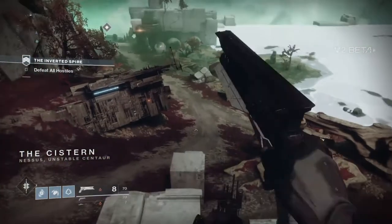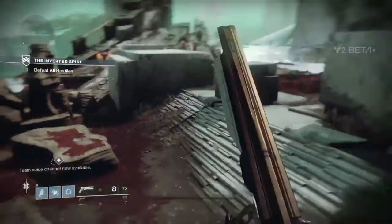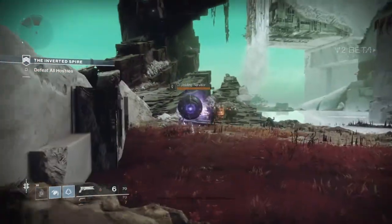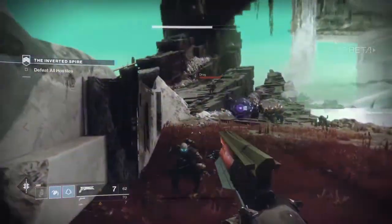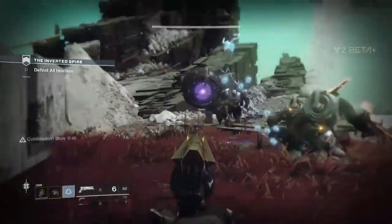When you spawn you have to complete the two first objectives of the strike, otherwise this will not work. The two first objectives are investigate the Cabal and eliminate the hostiles. To do this you only need to run down the hill on which you spawn. After the two objectives are complete a cutscene should appear, and that's how you know you're on the right track.